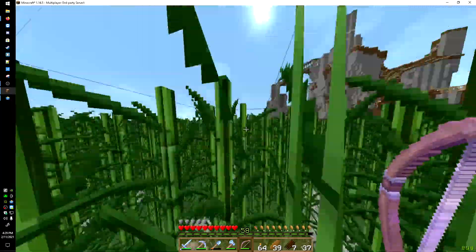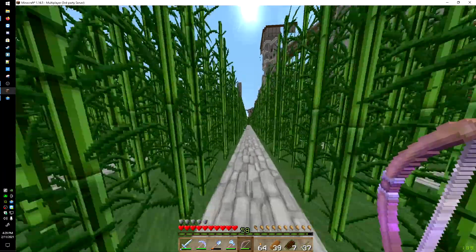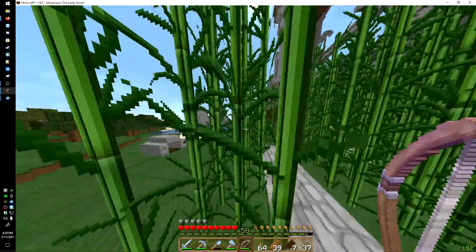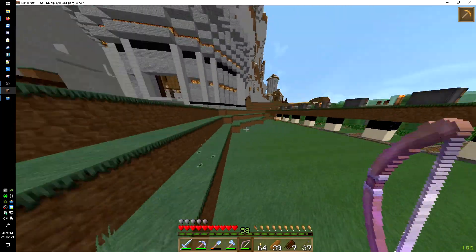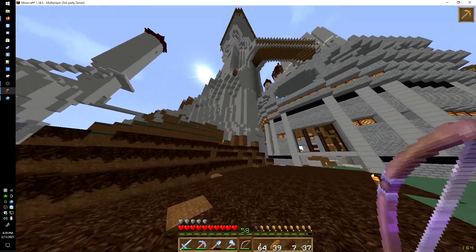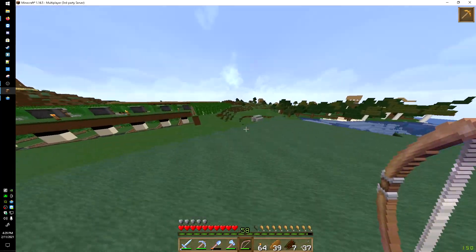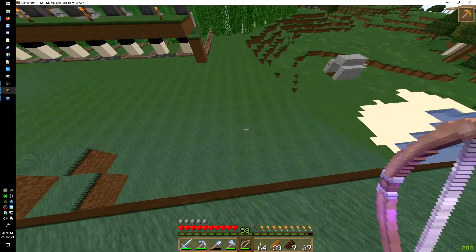We'll head on over to the castle so we can take a look at it from the outside. Yeah, I really like that — looks really clean. You can tell the difference between that biome and this biome here, the hill biome, by the color of the grass.